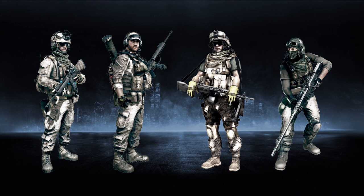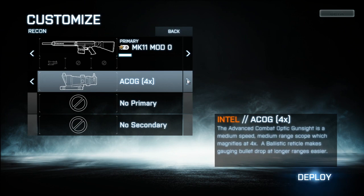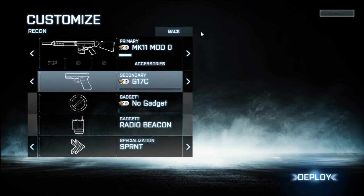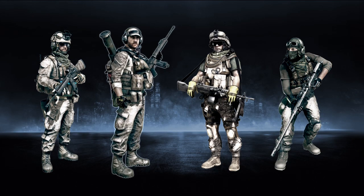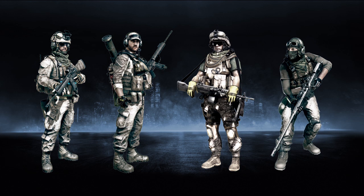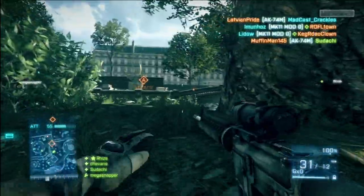In Battlefield 3 multiplayer, you have four different character classes to choose from. Each kit has been carefully crafted to be equally effective as a lone wolf soldier or as an integral part of a highly coordinated squad. Whether you're deploying as assault, engineer, support or recon, make sure to utilize your soldier's unique and complementary abilities to help your team win.